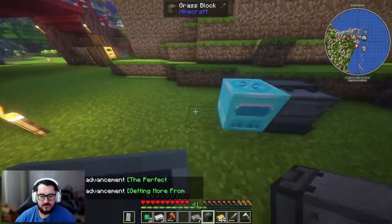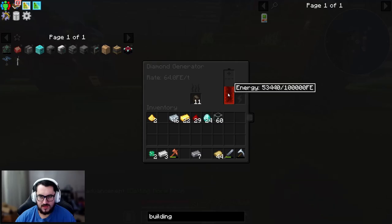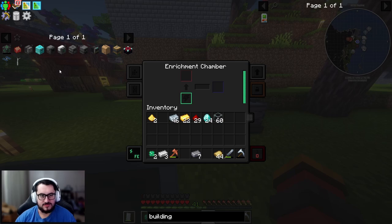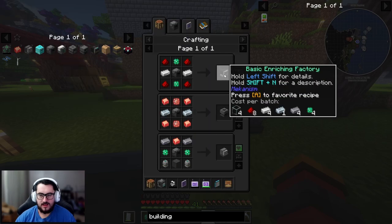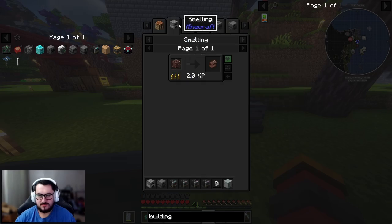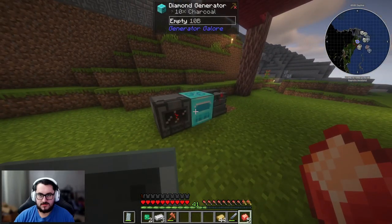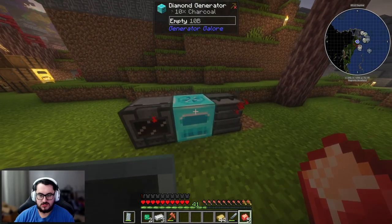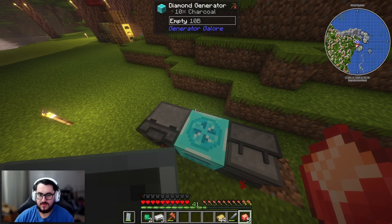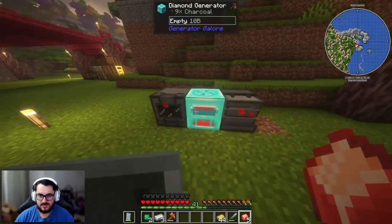With the enrichment chamber in hand, we put it next to the power. This allows us to get a lot of enriched items — for example, ancient debris into dirty netherite scraps. To store energy I tried to pipe in the basic universal cables, but it didn't seem to work that way. It seems like it only works when you connect them like this.